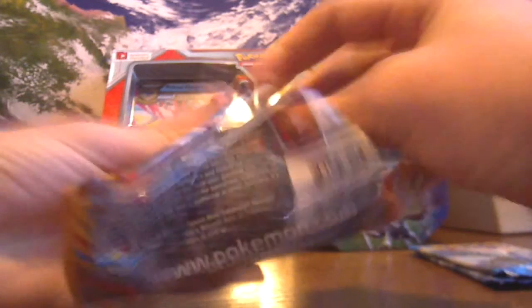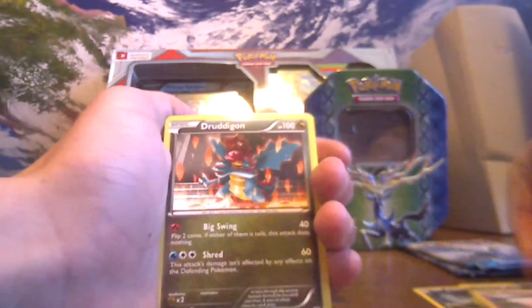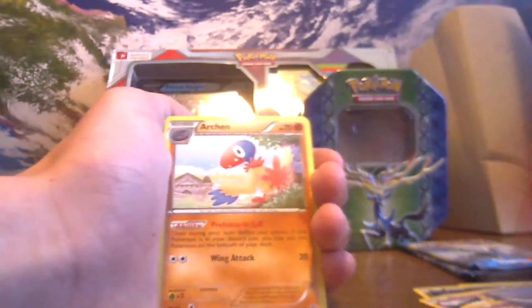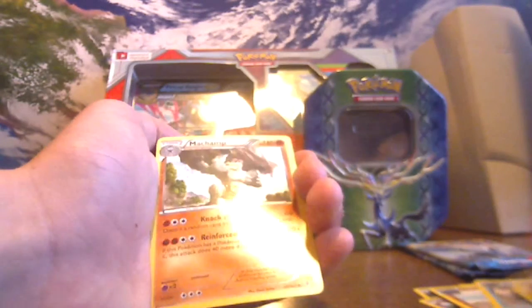Plasma Blasts. We've got one already, we can go through the trash. Shelmet, Exu, Munna, Plasma Energy, Archen, Cherubi. Reverse Machop, which is just a common, and the rare is a Machamp non-holo rare.